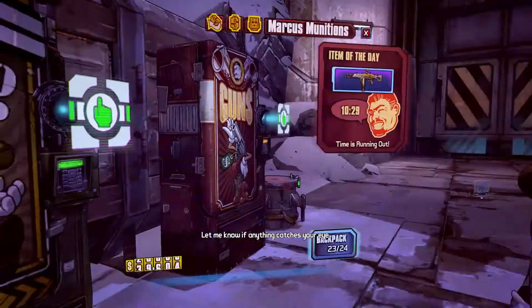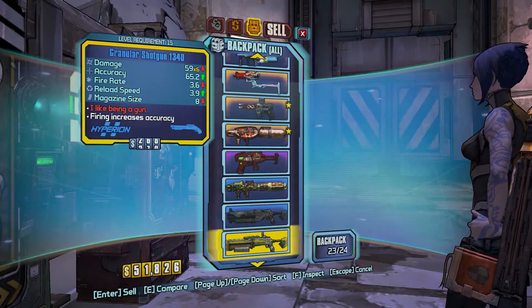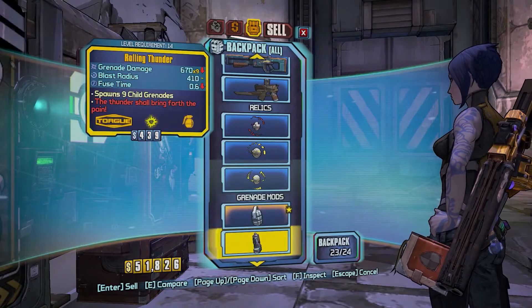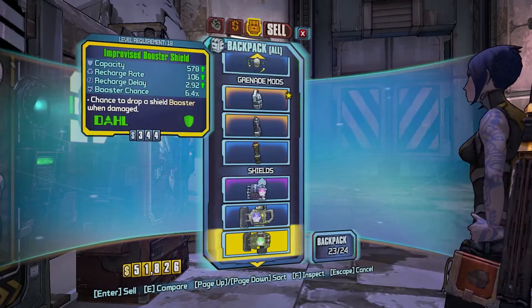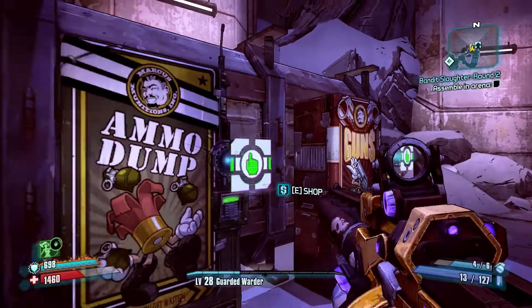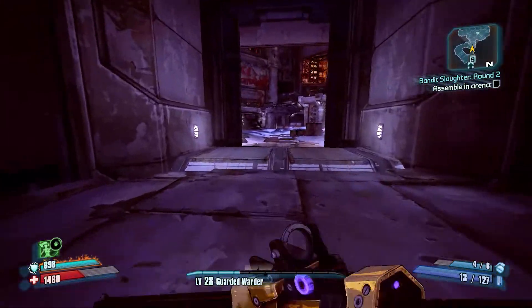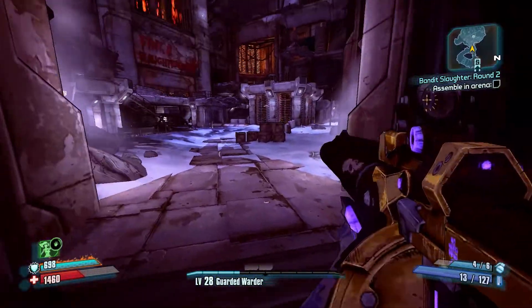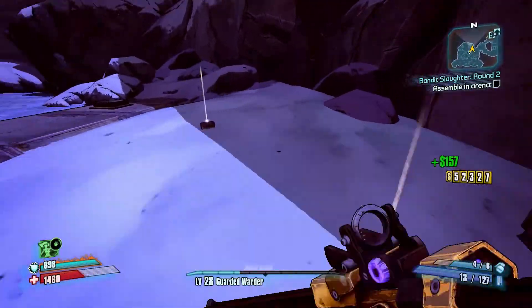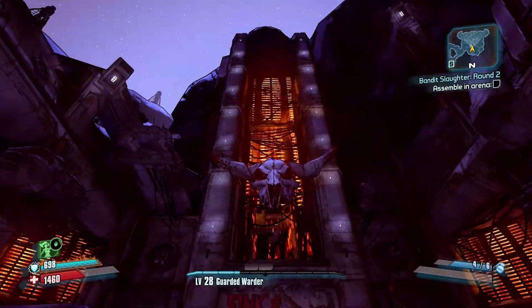Let's check the vendors — nothing. Anything to sell? We should really drop off some stuff at Sanctuary when we're in next. That's a crappy booster shield. Let's go for round two. I don't think there's much more to do after this — maybe the Henry mission in the Highlands and one or two more side missions, then straight onto the Wildlife Exploitation Preserve and progressing in the story.